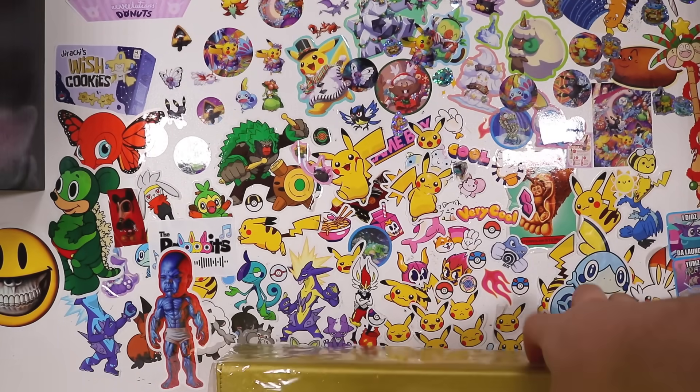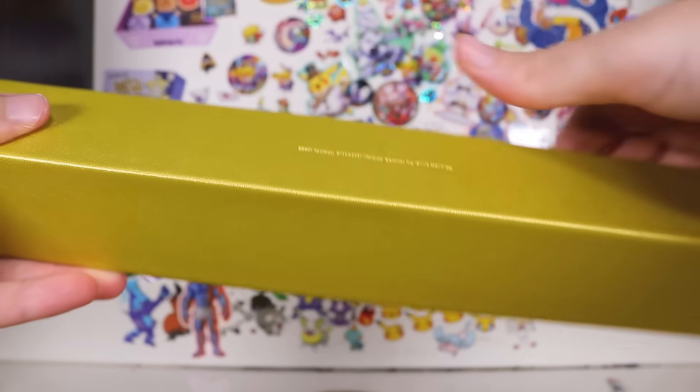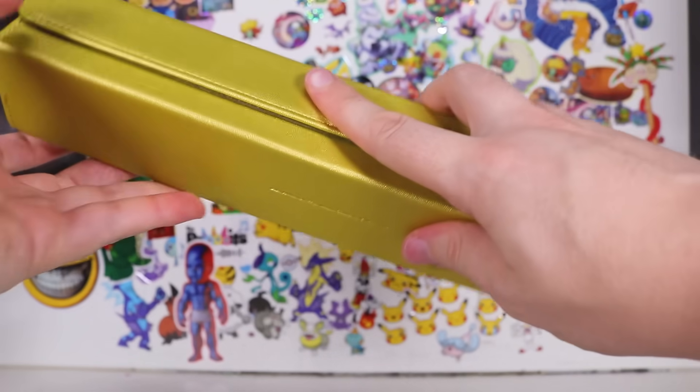Next! Another gold artifact! It's something to hold your Toblerone! It's just as nice as the deck box. Roll up your playmat, store it in there, take it to your local card shop, whip it out, get shoved in a locker.